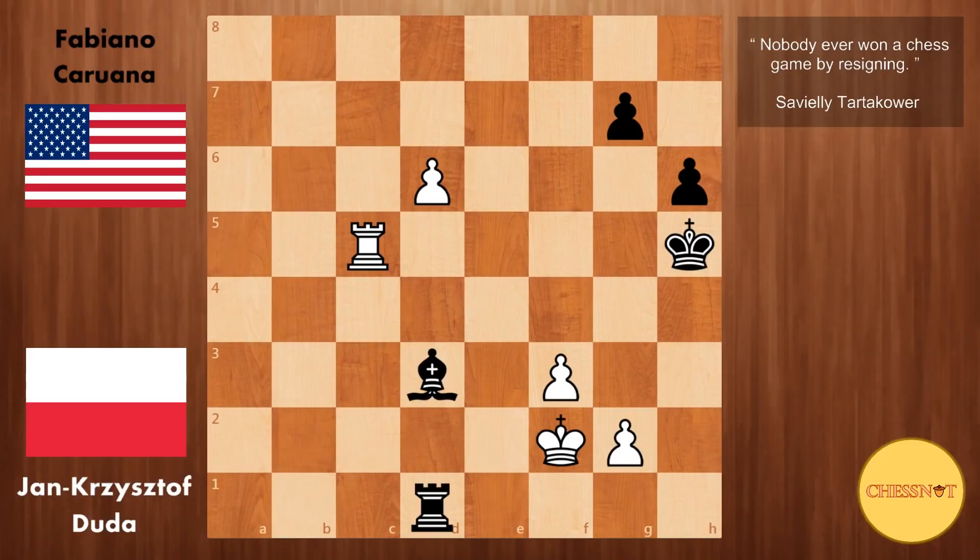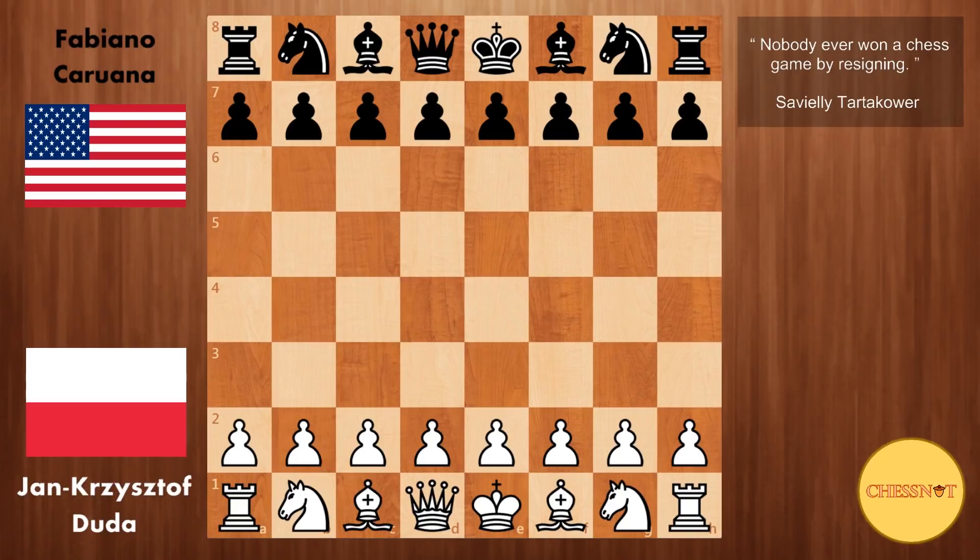In round 9 of the 2018 Chess Olympiad in Batumi, Georgia, all eyes were focused on the matchup between the United States and Poland. In this video I'm covering the game on board 1, between Jan-Kristof Duda and Fabiano Caruana. Bear with me as this is going to be quite a long game. Duda had the white pieces, Caruana with black.